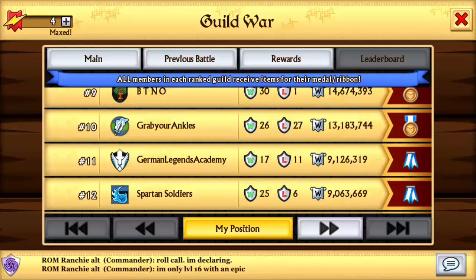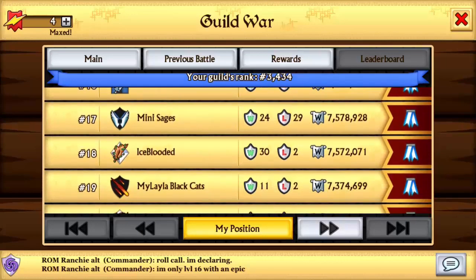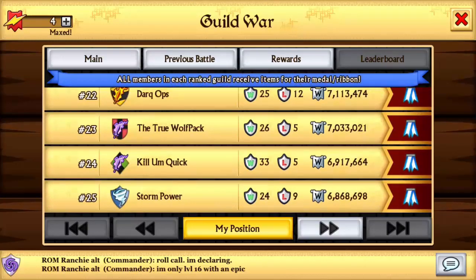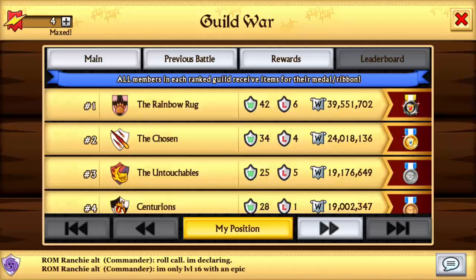Coming pretty close are Germany Legends Academy and also Spartan Soldiers. Now scrolling through all of the top 25 — the top 25 was pretty close, as you can see everybody is around the 7 million mark. Storm Power coming in rank 25 has 7 million points, and Chiss Ascendessi coming rank 26 was really close.